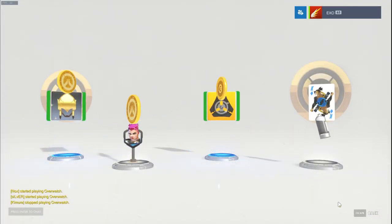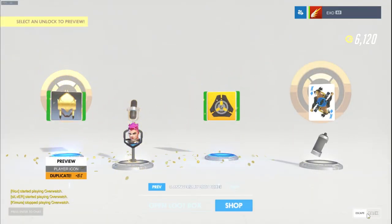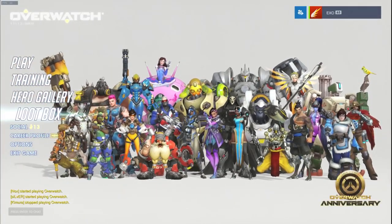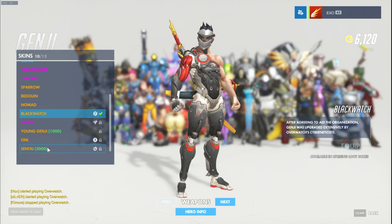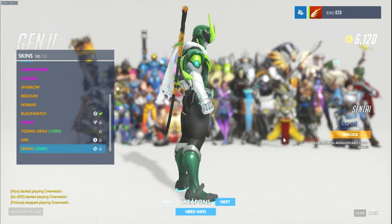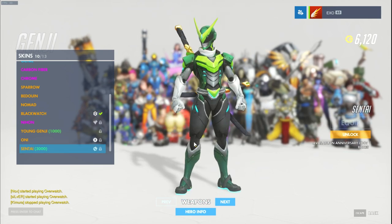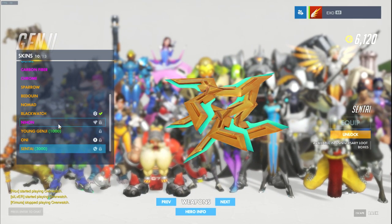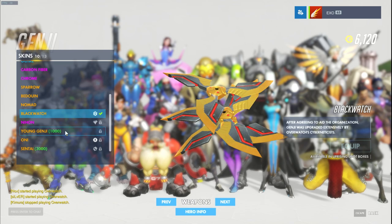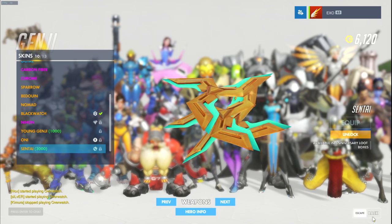So we did not get the Symmetra skin, Genji, or Hanzo. Otherwise I think we got the other ones. I'm not sure about how much they cost - let's check. They're 3k. Look at this - is this not a Power Ranger? It is a Power Ranger for sure. How does the Shuriken look? They look kind of like the Blackwatch Genji - just a bit more curved. Not so hot on that skin.